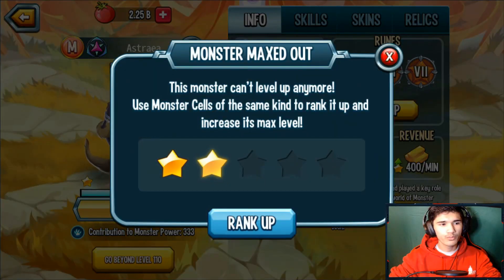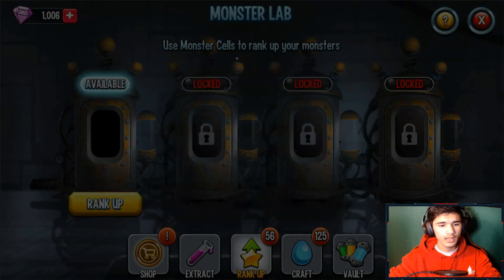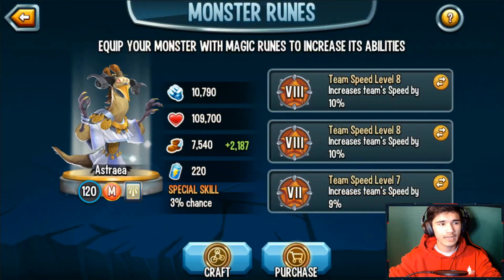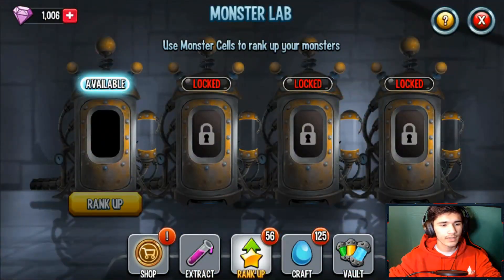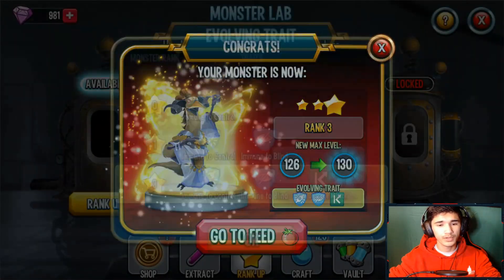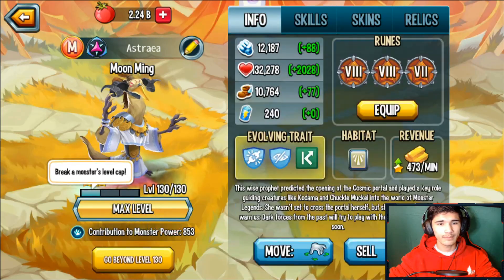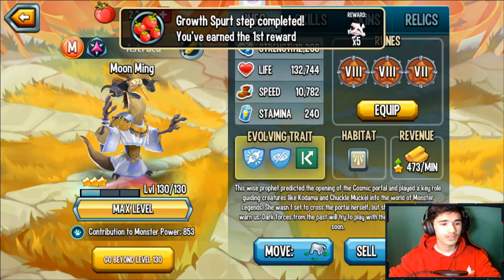That was rank one Moon Mink. We're gonna quickly get it to rank two and then rank three. At rank three you get the 50% damage mirror on the status caster — not the best thing because it can be cleansed, and there are many mythics nowadays that can cleanse it easily, as well as legendaries.